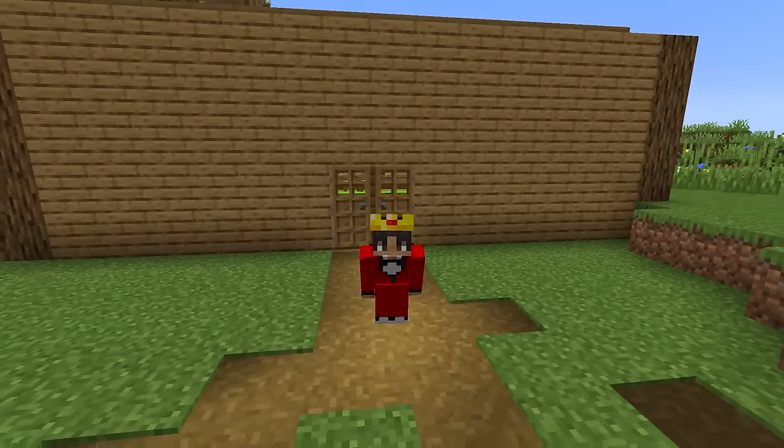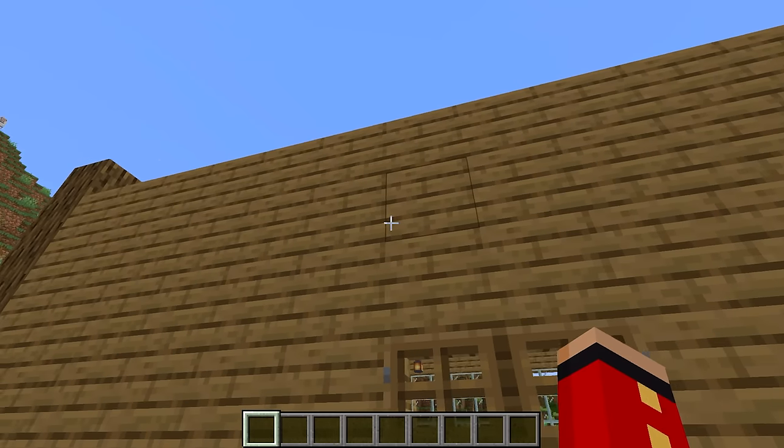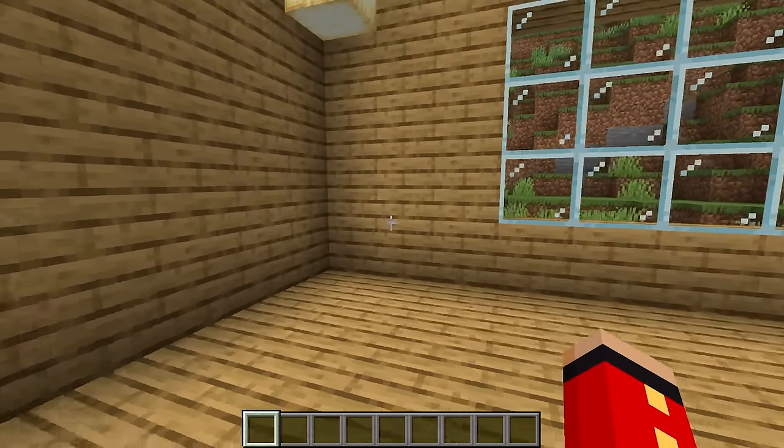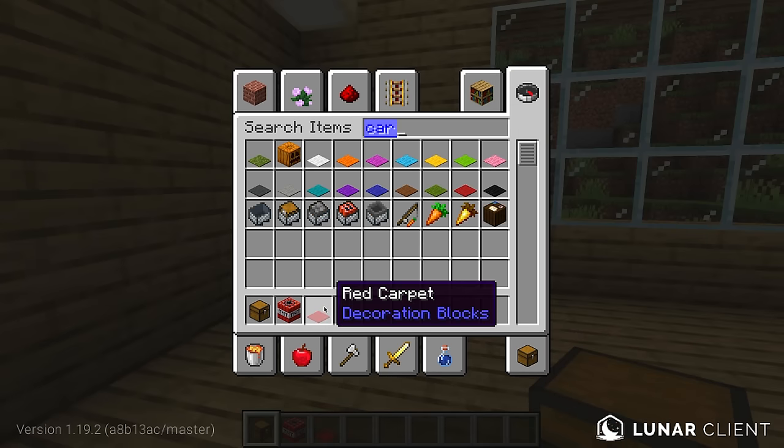Today, I'm going to be showing you 10 different ways to prank your friends. And the first one is called Explosive Chest. All you need to do is find your friend's house and get these following items: a Trap Chest, TNT, and Red Carpet.